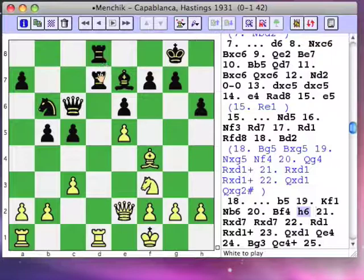Following the exchanges on d7, white might have continued with Ng5 plus Qh5 to make a double threat against f7 and h7. So h6 takes that possibility away.